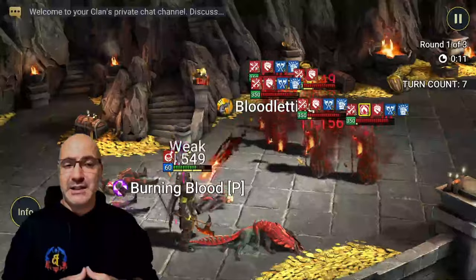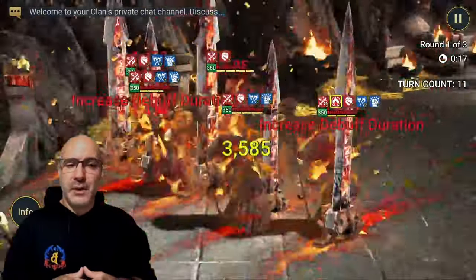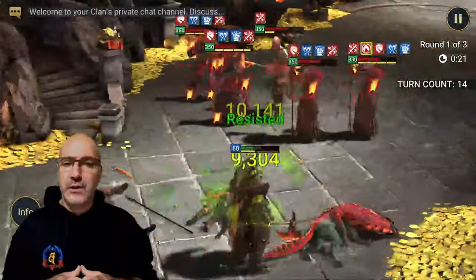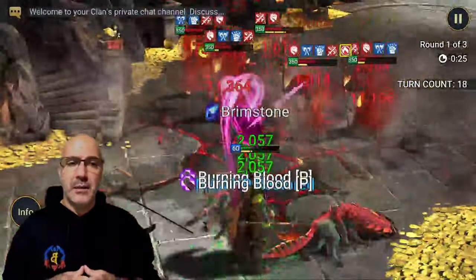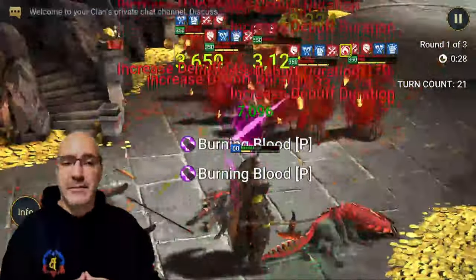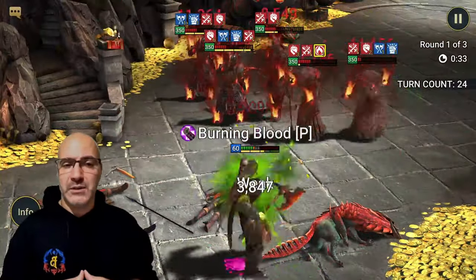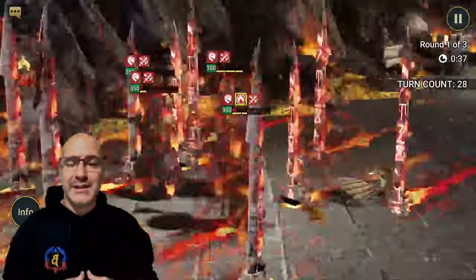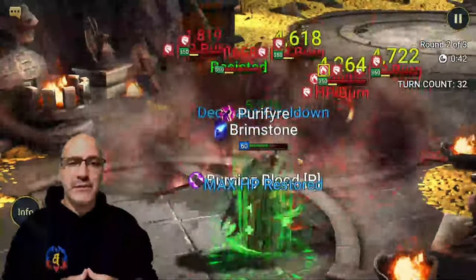It does get a little touch-and-go here - if Ferrican the Fat actually lands his 3% decreased speed, it could hurt you and could be a failed run. But I haven't had that happen; I haven't had any issues at all with it. It does take a little bit of time - you aren't going to be farming this in like 35 seconds like we do with the Celtus team.